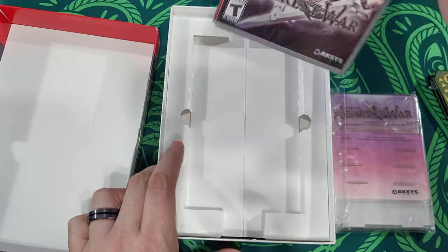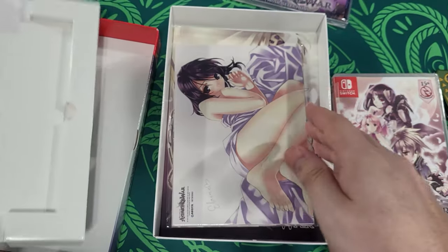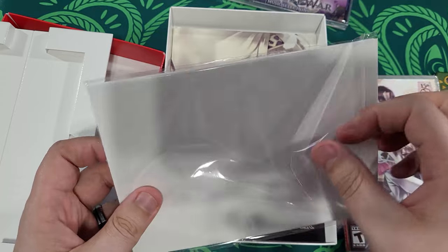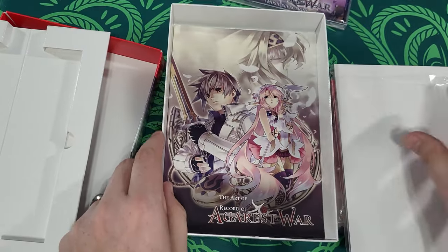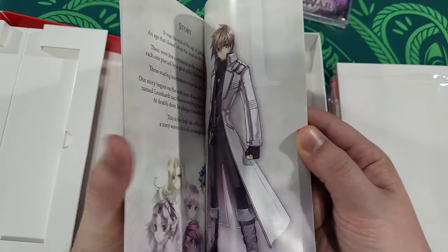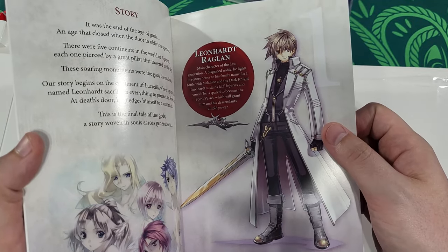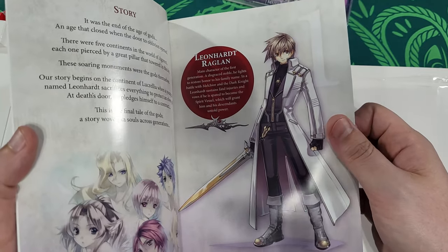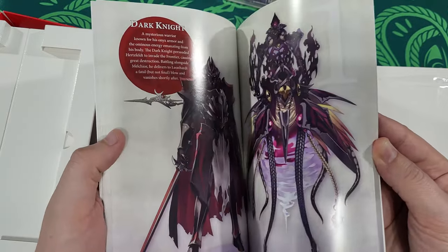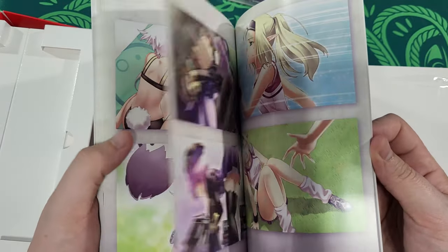We are going to open up all these. Normally I wouldn't, but I love this game so much that I'm definitely going to open up everything here. So these are the cards — we're going to slide this open. It was actually sealed incorrectly, that's fine. And then this is the art book. Let's take a quick glance at the art book. It's really stiff. There's a character he reminds me of — I'm blanking off the top of my head. We've got all the different characters. That's pretty cool.